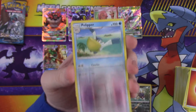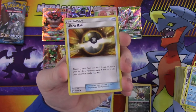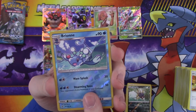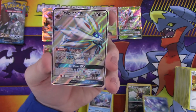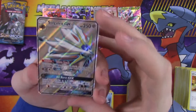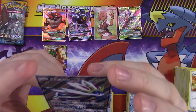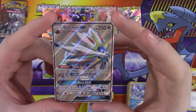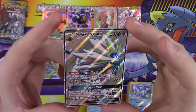Alright, so: energy, Timer Ball, Pelipper, Ultra Ball, reverse Brionne — oh nice — I think it should be a full art. And it is a Solgaleo GX! That looks really nice. That is a great pull out of here — I am very happy about that.